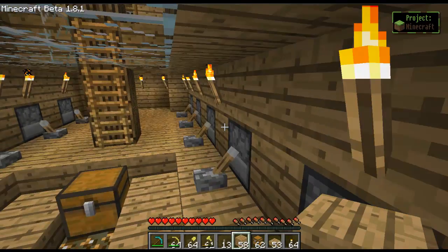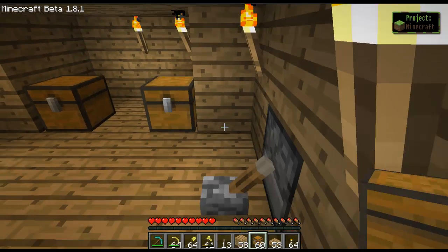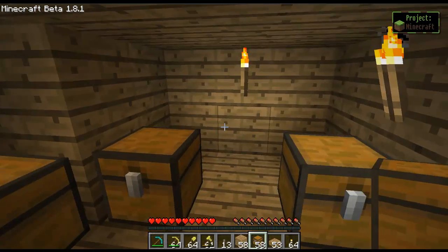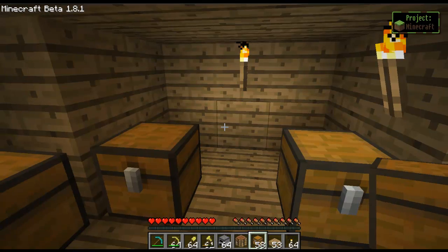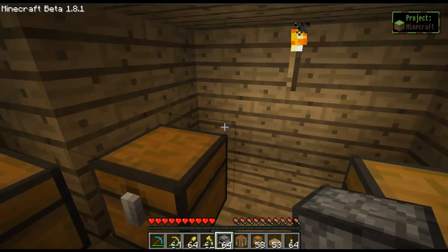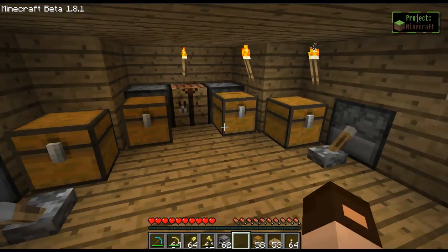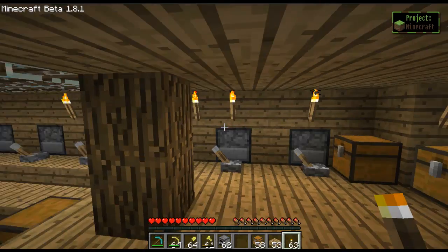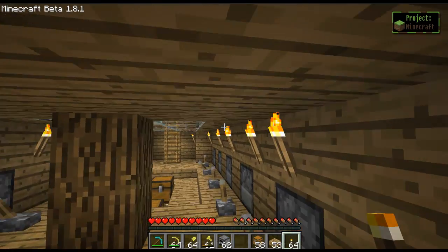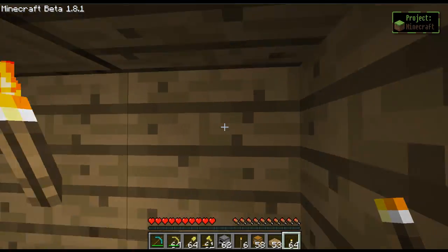For our little work area over here, we take a chest and put it here, here, here, and there — you can put general supplies in there. Craft a workbench that goes in the center, and then two furnaces go on the side. You can change it however you want. I think one torch is missing, so let's replace it — we can look and check how it's supposed to go.